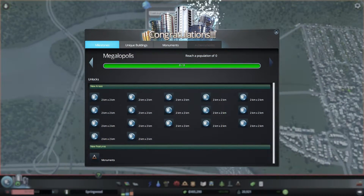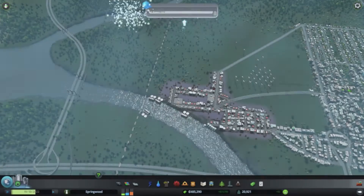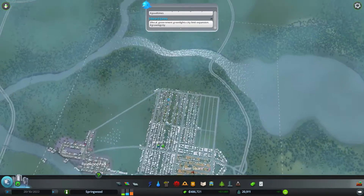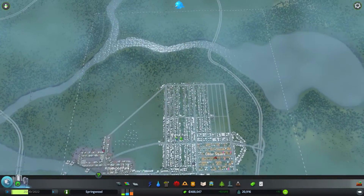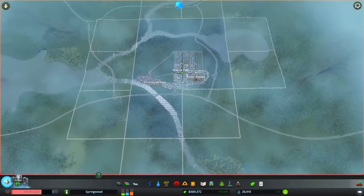Okay, so we're in game now, and you can see right here it says 'reach a population of zero,' but it shows us everything that we just got unlocked — all the new areas and also monuments. So this is how you know that it's actually working. And that one's actually the unlimited money. So now we have our city — not fully yet, but this is what we already had, which is the squares, but now we can expand out and purchase all of this.